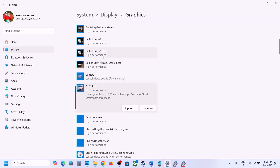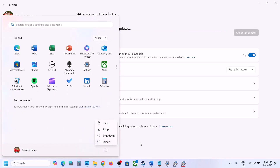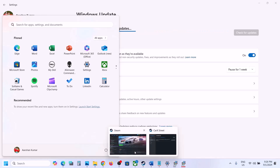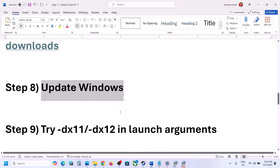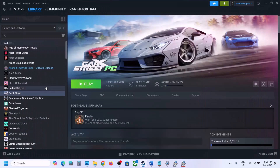The next step is to update Windows to the latest version. Go to Windows Update (or Update and Security), click Check for Updates, install all available updates, restart your computer, and then try launching the game.